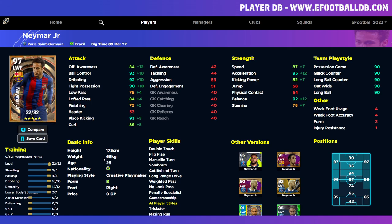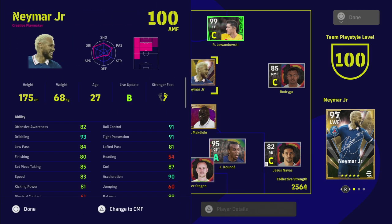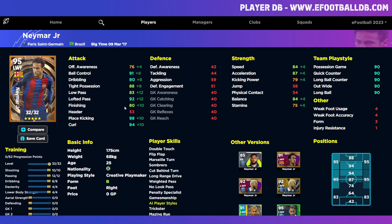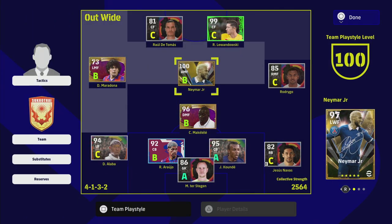Now in the actual game, this is the version of Neymar I currently have — a very similar player. It's all about dribbling, ball control, tight possession, and acceleration. This older version isn't as good with set pieces and speed is a bit lower, but has better passing — that's just how I trained him. You can see my stats on screen compared to the new version, and they are extremely similar players.